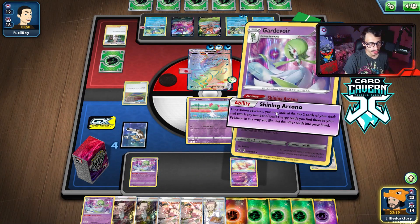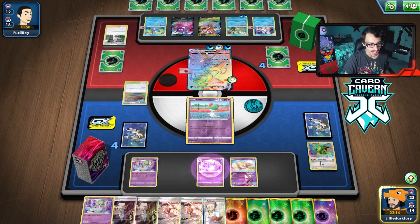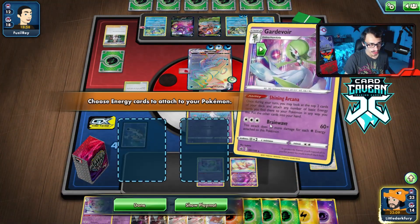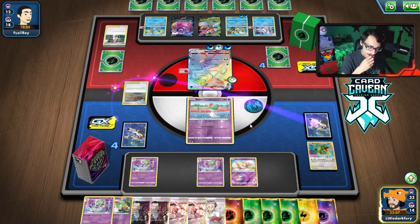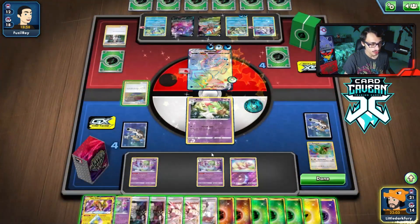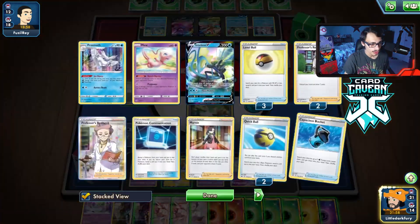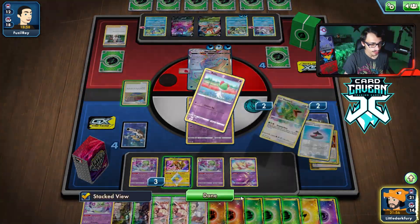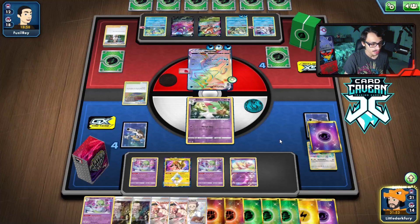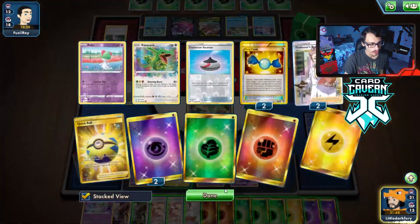We'll do the ability first since we can draw more cards. No good hits — one more time — no Rayquaza, no Balloon, just a bunch of energy. This is where things might go south. I guess we could Boss the Cramorant but that doesn't really do much.